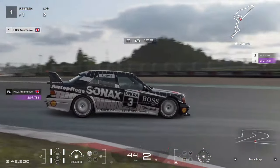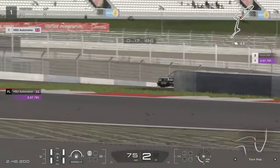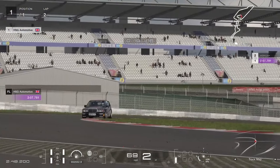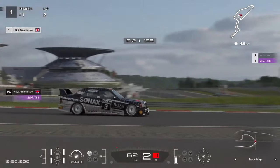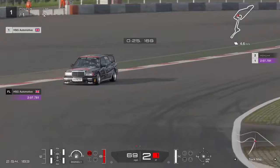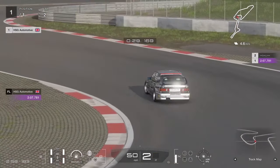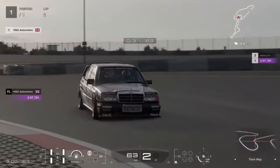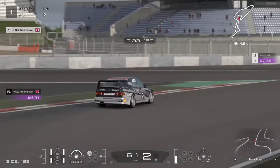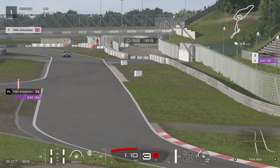My honourable mentions alone will annoy a lot of people: stuff like the Mercedes 190E — of course super iconic — the Nismo 400R, the Demon Challenger, the Porsche 992 GT3 RS, the GTR Nismo of the R32 shape, and even some debuts like the Citroen DS and the Porsche 904. None of those are in my top 10, and I know that will disappoint some people.